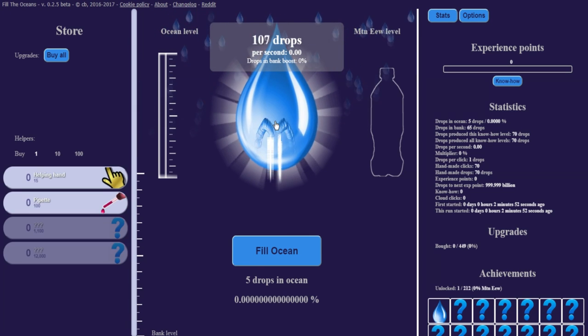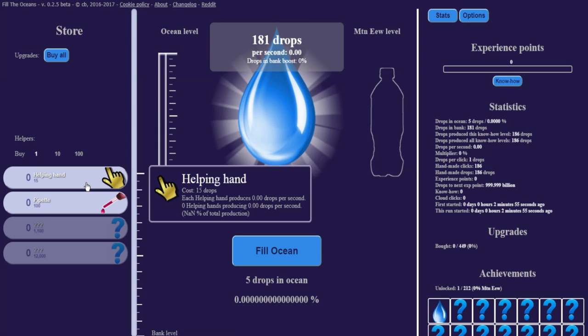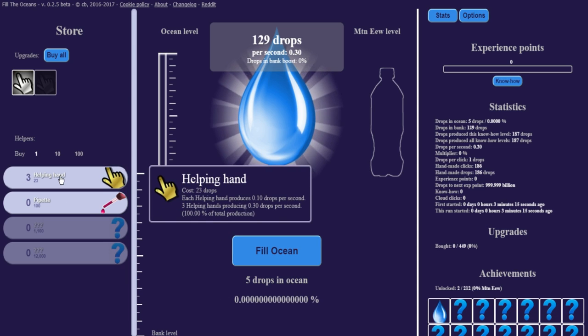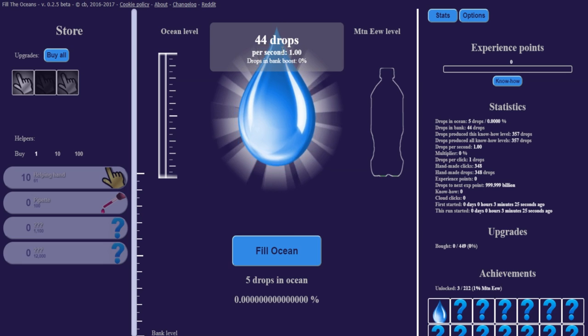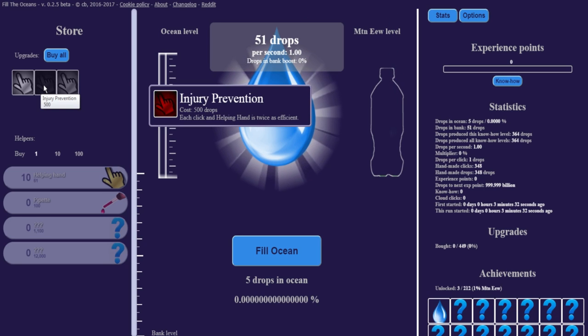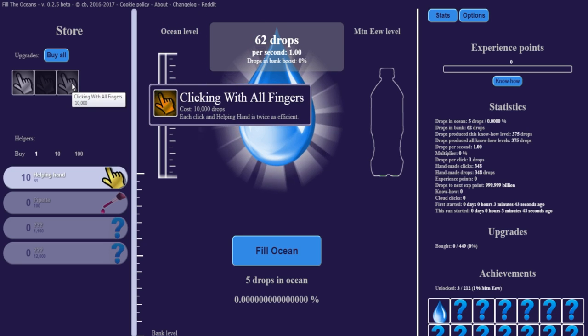I've got an auto clicker loaded and we are going to jump right into this. We've got helping hands — they produce nothing at first. If I buy one for 15, it then produces 0.10 drops. So 10 seconds should produce a drop. Let's get that to 1 and produce 1 a second real quick. Now we're making one drop a second. These upgrades cost 100 drops — clicking hands is twice as efficient. Each click of helping hands is twice as efficient.